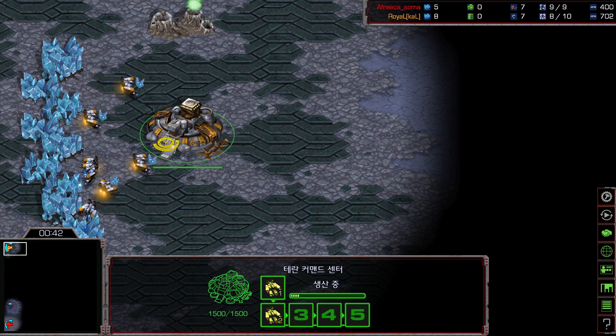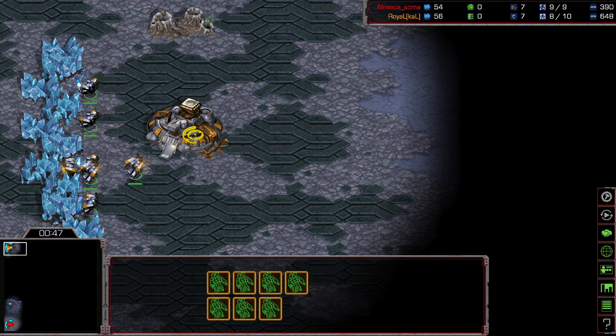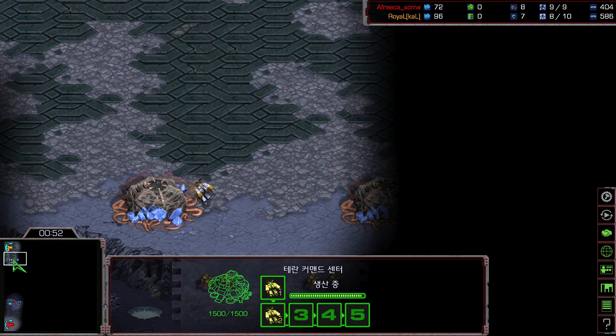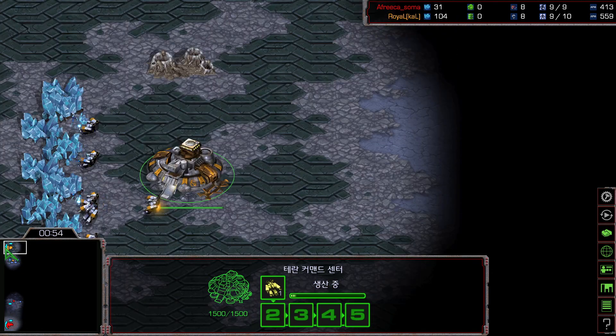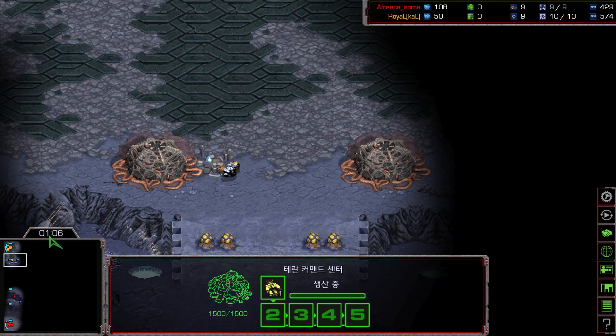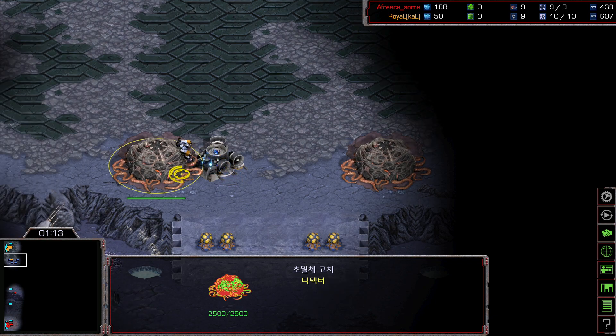Royal is the type of player who likes to study multiple different strategies, so let's see what he has in store. They are going to be playing on Ringing Bloom, a Terran vs Zerg matchup. Ringing Bloom is a ladder map pool — there's always a Zerg Overmind/Cocoon, which is really annoying. As Zerg you can also do 9-pool into Sunken Rush on this map.